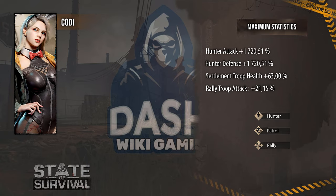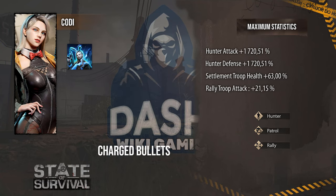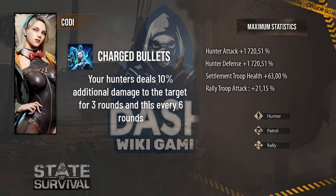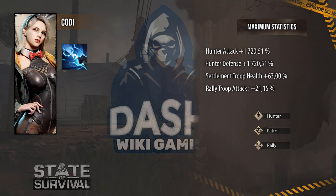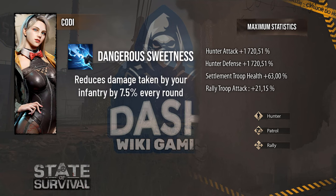Now let's talk about Cody, hero hunter of this generation, always with maximum stats of 1720. Cody's first skill is called Top Shot and has a single effect: deals additional 60 damage to the target every three rounds. The second skill is called Charged Bullets and has a single effect: your hunters deal 10 additional damage to the target for three rounds, and this every six rounds. Finally, his third skill is called Dangerous Sweetness and has a single effect: reduces the damage taken by your infantry by 7.5 each round.